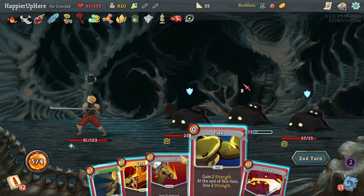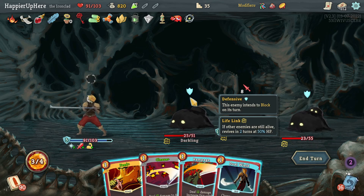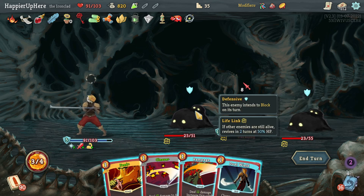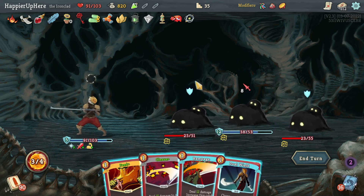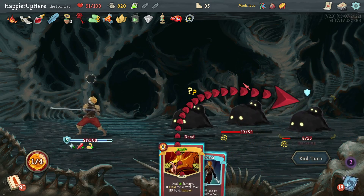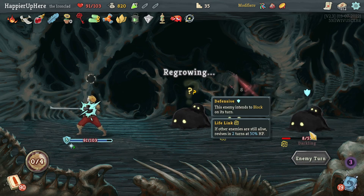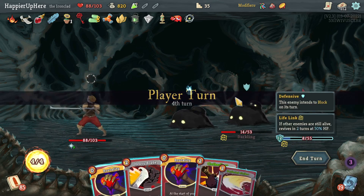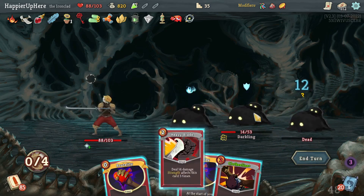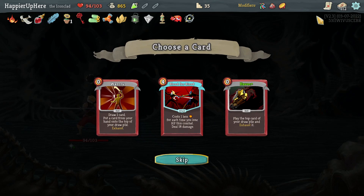Let's upgrade everything again, do Flex, Pommel Strike. To use Feed I would have to hit the last surviving one so that doesn't make sense. Let's do Rampage and then Feed. The hope is that I get another Feed together with some other card so I can kill both of them — but that's going to be hard. Let's do Perfected Strike, Heavy Blade. Got Blood for Blood, Havoc, War Cry.